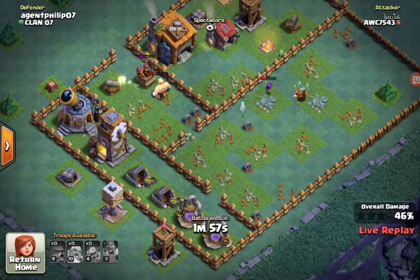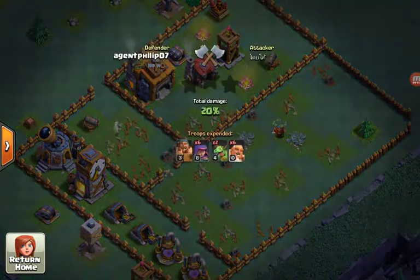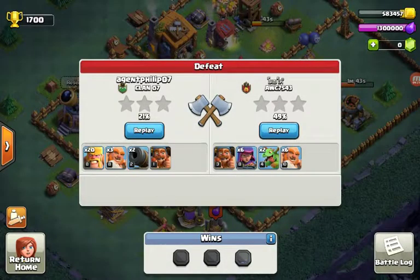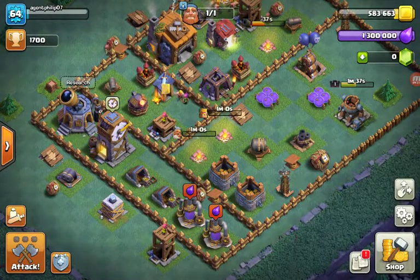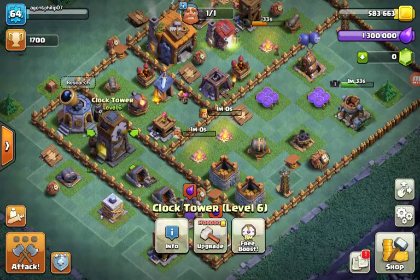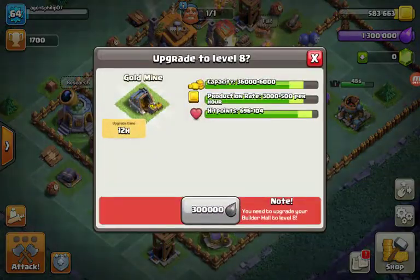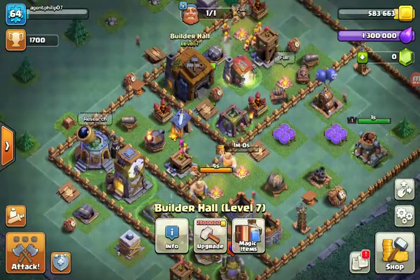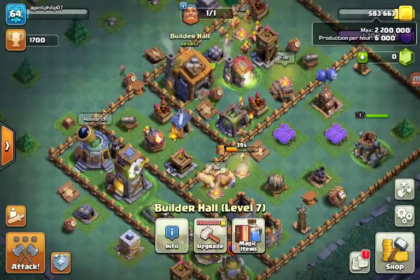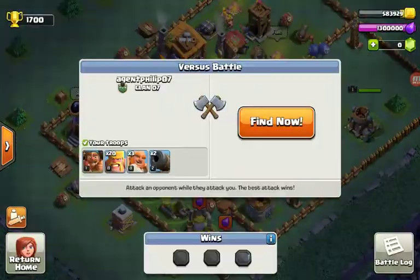That's really not cool. I had 49% — if I'd gotten just one percent more and one star I would have won. I have zero gems, I can't even upgrade my elixir storage. I can't upgrade my gold mines because I need town hall level eight. This costs 2.8 million — that's kind of a lot.